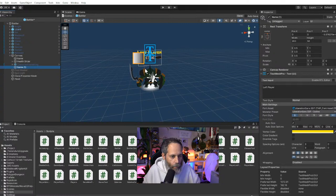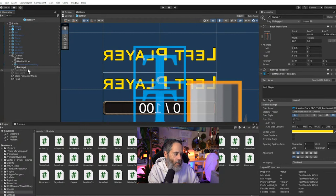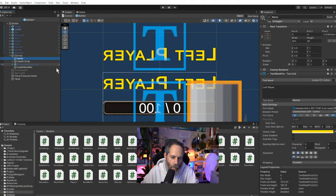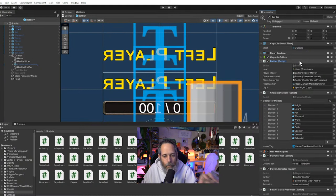I'll duplicate the name text element, move it up above the head, and rename it to 'health change TMP'. I'll check there's no script duplicated on it. In the battler script, I'll add a serialized field reference to it — I know it's a bit sloppy having the character reference UI children, but for this project it doesn't matter. The field will be type `TMP_Text`, the base class that works for both world-space and UI text mesh pro objects.